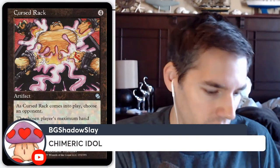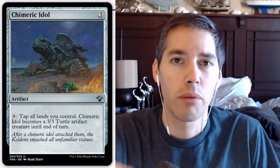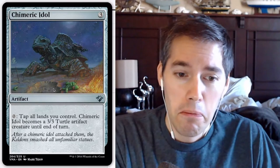Shimmeric Idol — hey, don't hate on Shimmeric Idol! I played that in a tier one deck. It's a three-mana artifact but different — you don't have to tap a bunch of mana, you just tap zero, tap all lands you control, and it becomes a 3/3 turtle. Slow but steady. Shimmeric Idol won a lot of races because it got around Wrath of God, which was the control deck's dream. By today's standards though — probably not hot. You don't want to be tapping all your lands to make a 3/3 turtle; it prevents you from interacting on your opponent's turns.